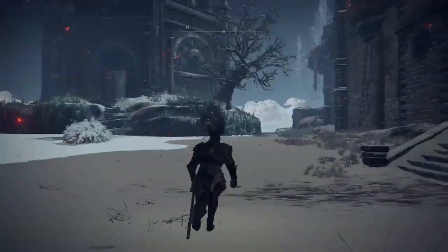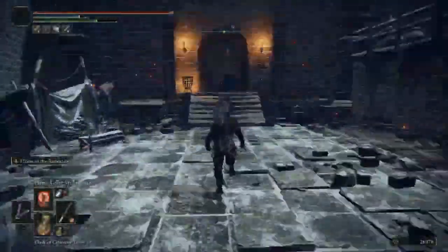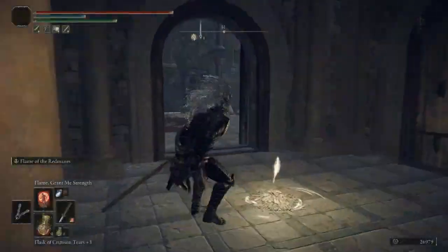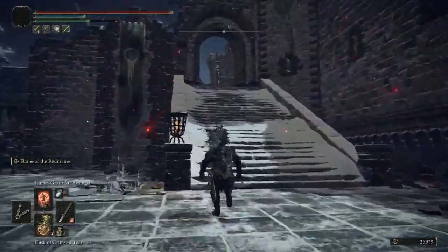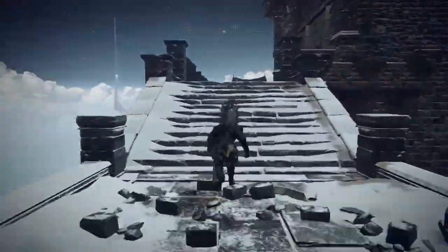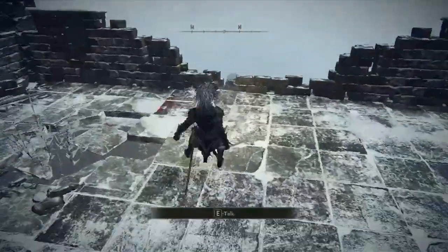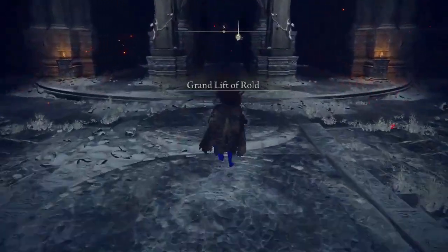For the other medallion piece, follow to the top. You will find a structure with a boss inside — I won't spoil who it is, but the boss is pretty tough. After killing the boss, follow the path and you will find the other piece of the medallion right there.